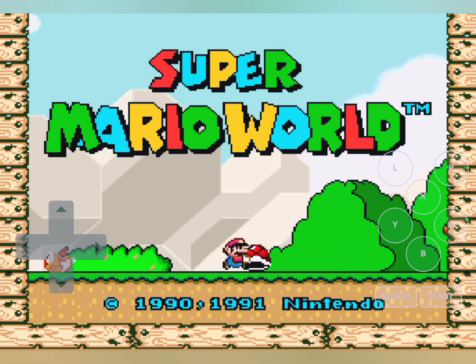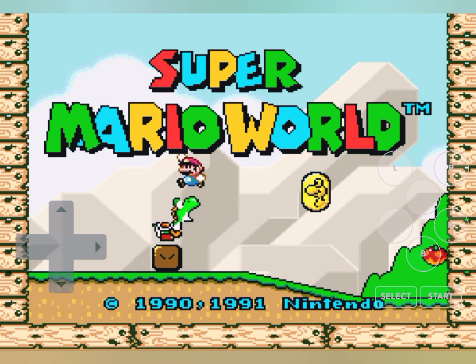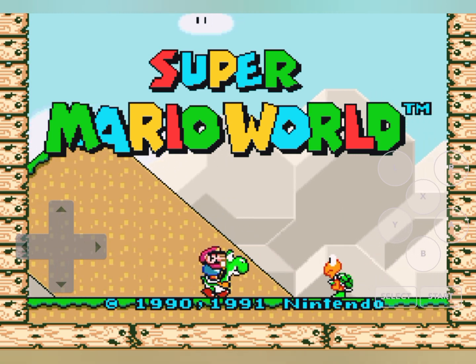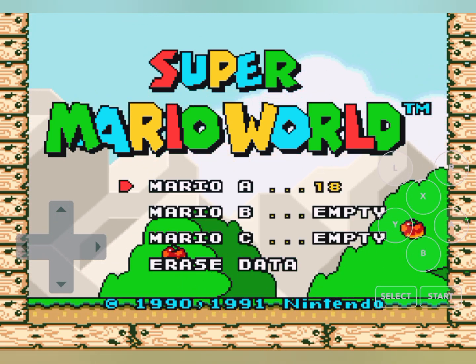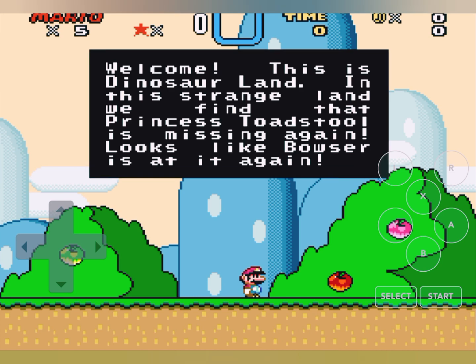What's up guys, welcome again to another video. Today we are here playing Super Mario World. I haven't been playing anything since around seven months ago, so this is just gonna be my comeback video. Ignore that save file. Anyways, let's begin. Welcome to Dinosaur Land. In this strange land, we find that Princess Toadstool's missing again. Looks like Bowser is at it again — well, let's get to it then.